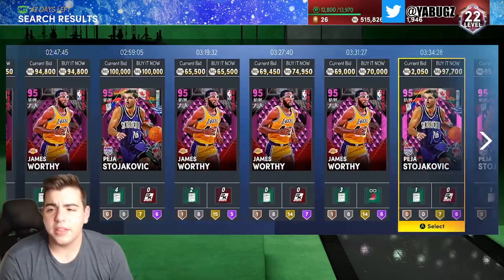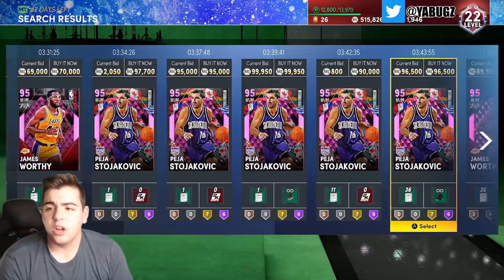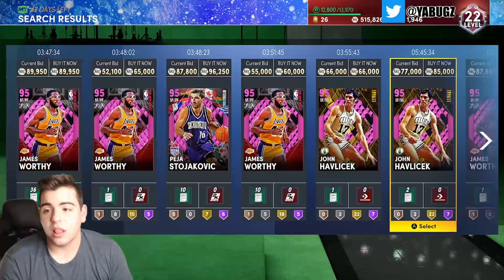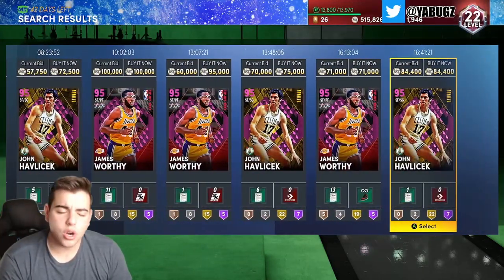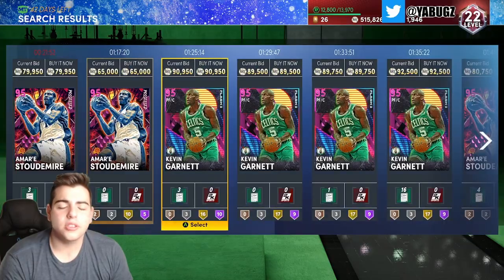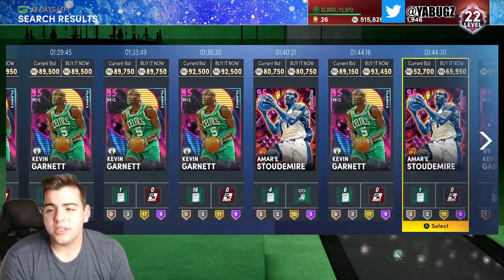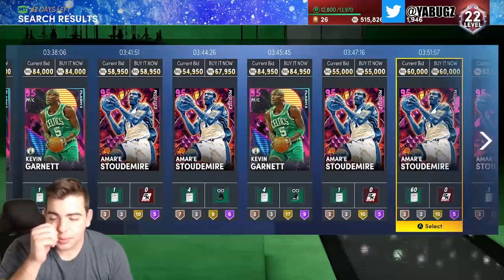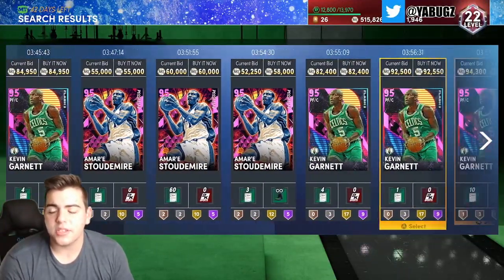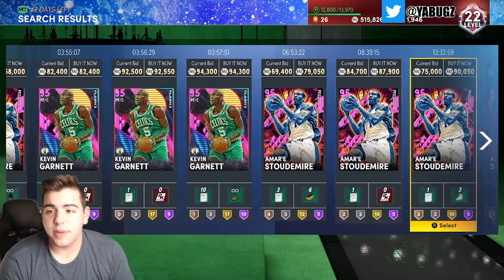Peja Stojakovic is down a lot. I got screwed on this card — I got him for 100,000 MT and he's at 62k now. I did not think they would re-drop super packs. A lot of people invested and got hurt. But Tommy G's saved me.